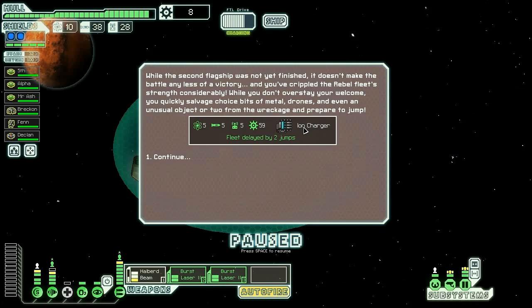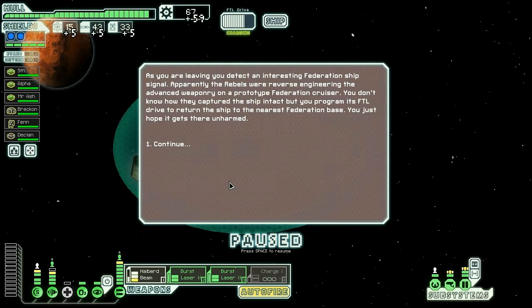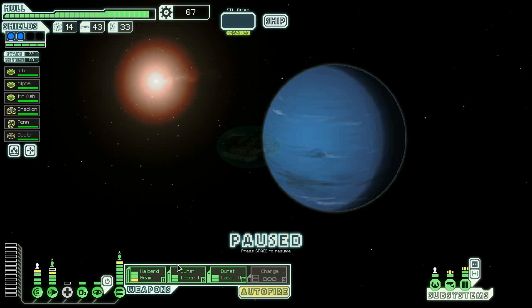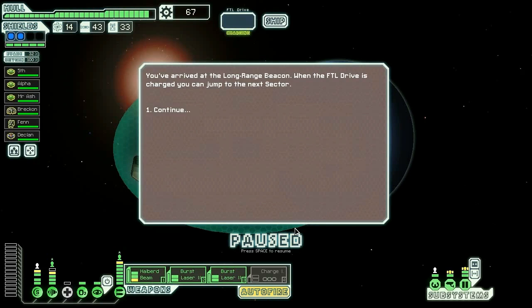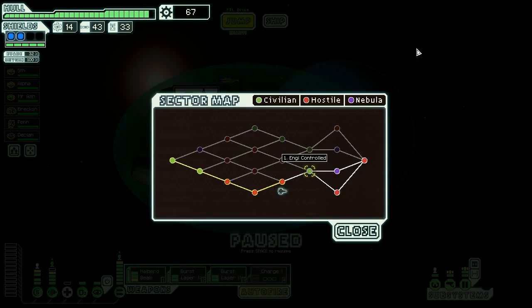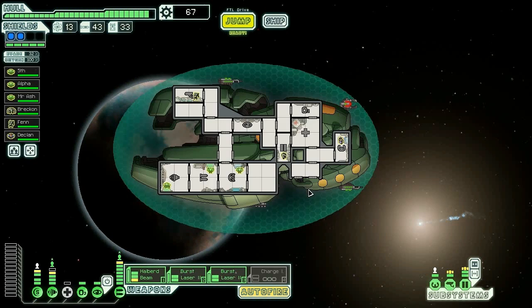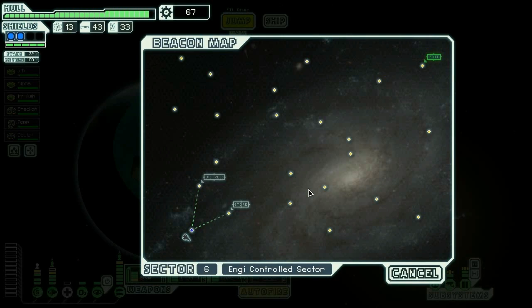Ion charger — not really the kind of weapon I'm looking for in this run, but 59 scrap. Tons of stuff. Sadly the fleet is delayed by two jumps, which means that's all I can do. I can't actually get to the quest or anything, so I just got to go to the exit. But wow, that's awesome — though the ion charger is kind of useless sadly.